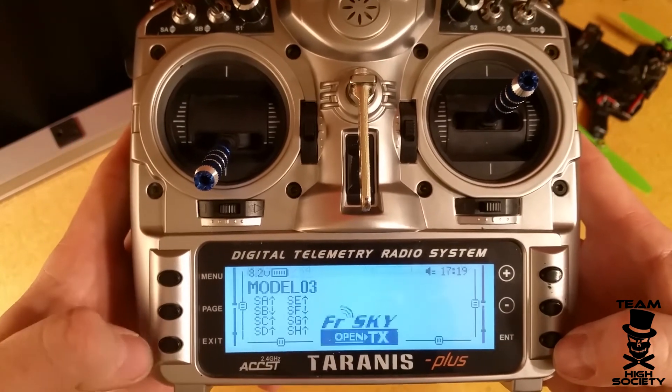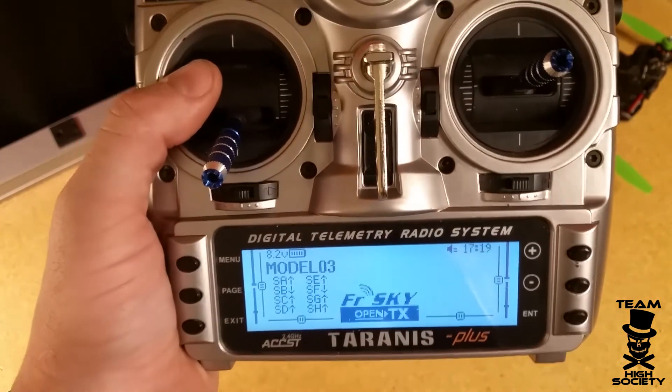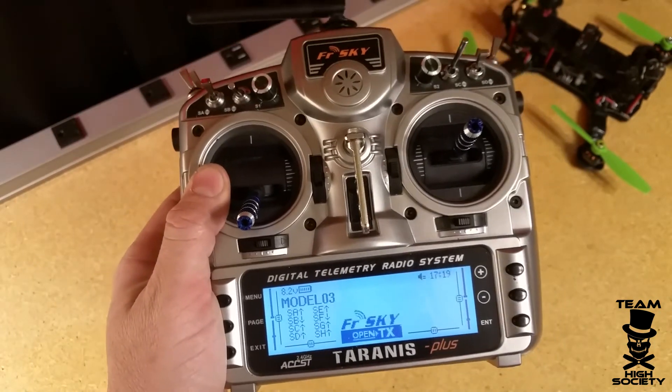All right, from this point we are all set up. Go back to the main screen, you can shut off the radio at this point, and then once we plug in the USB using our new profile, it's going to work just like it's supposed to in the game.